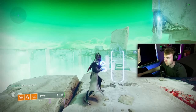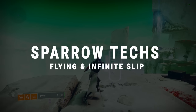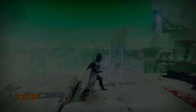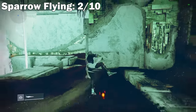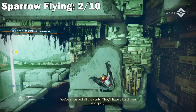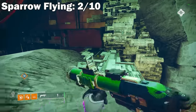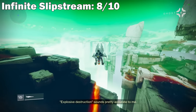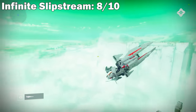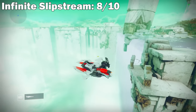In this video I'm going to be going over how to do both sparrow flying and the infinite slipstream techs in Destiny 2, which tend to be the two most popular techs people like to learn. Sparrow flying is super easy - I'd say it's a 2 out of 10 in overall difficulty and it took me about 10 minutes to learn. Infinite slipstream, on the other hand, is much more like an 8 or 9 out of 10 in total difficulty and took me around 3 to 4 weeks to really get down.